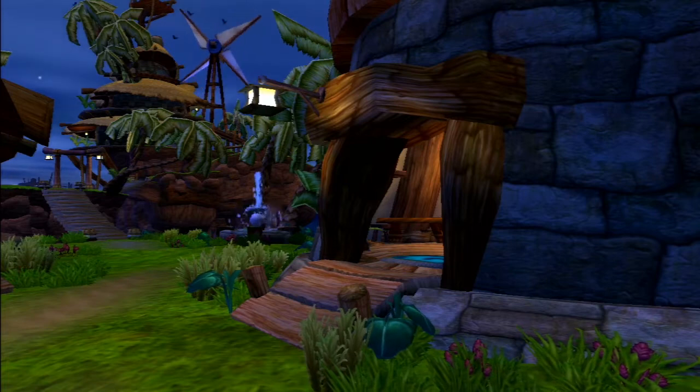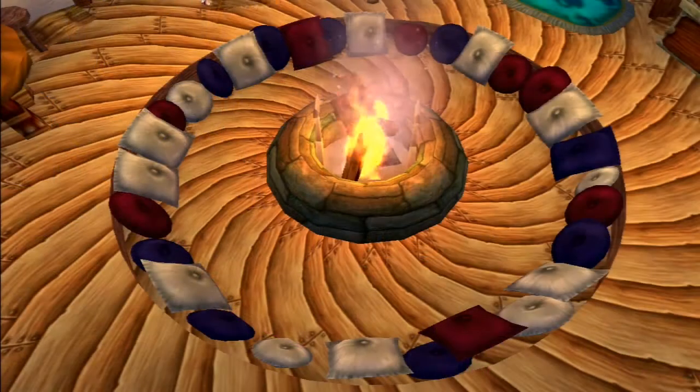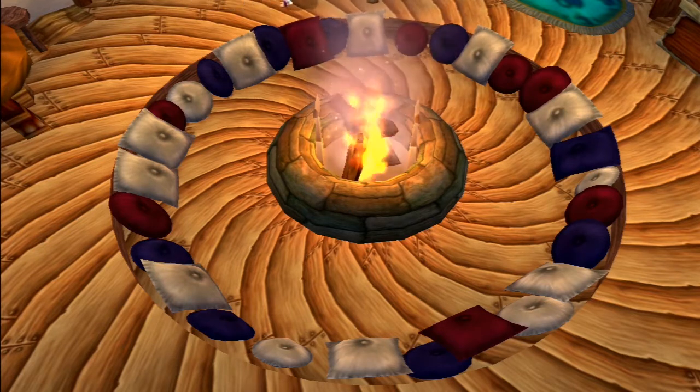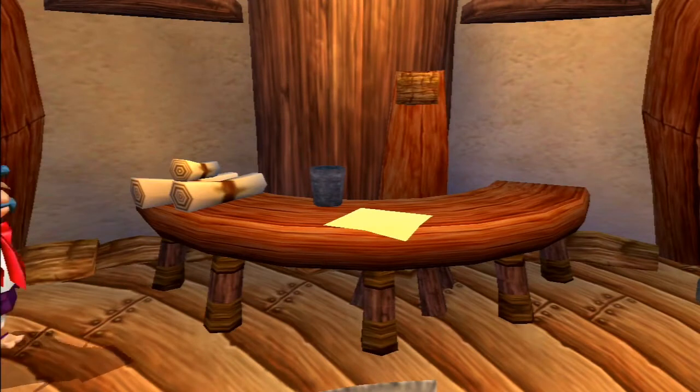The doorway to the hut has a ramp leading up and a lantern overhead attracting moths at night. Straight ahead when entering the hut is a sunken-in circle with pillows around the perimeter. Inside is a large fire in the center — the fire pit also has prongs to hang up a spit. The villagers possibly have town meetings in here.